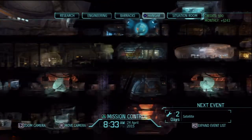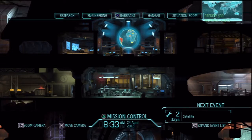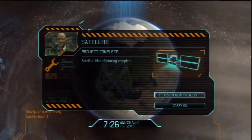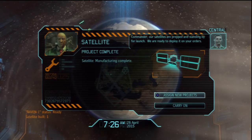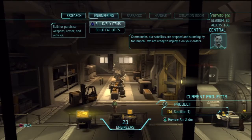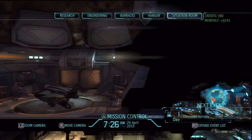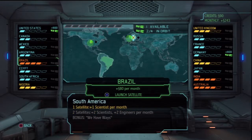For now we'll just go on. If a mission happens, I might upgrade the squad size and then go do the mission. Let's wait until the next satellite appears. Commander, our satellite is prepped and standing by for launch — we are ready to deploy it on your orders. The council reports in five days, so if we can get a satellite up, that'll get us a little extra money. If I put one in Brazil, I can get 80 and a scientist a month, which is nice. If I eventually get both in South America, we can have 'We Have Ways.'